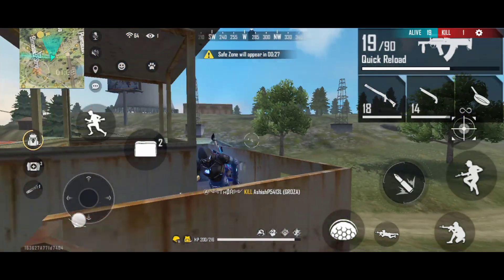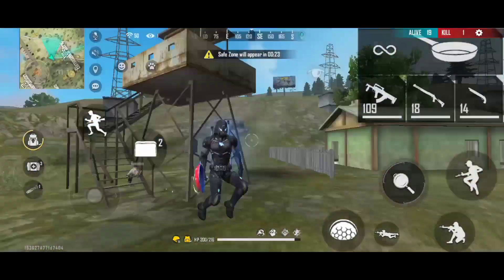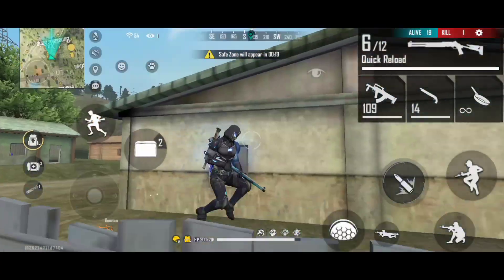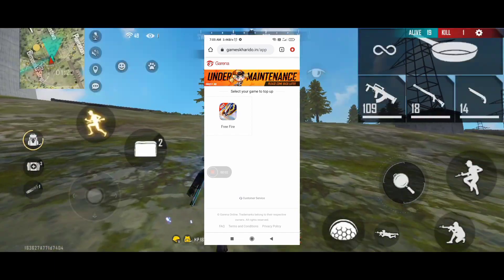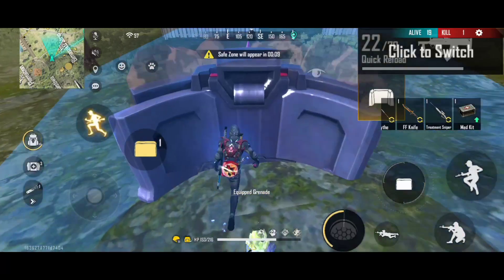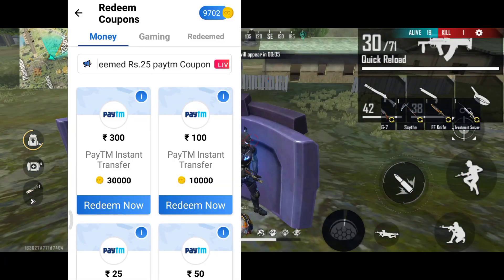If you want to check the route trap, this is how you will pay free five coins. If you don't pay money for all the coins, you can buy them from the admins. If you stay here for the free five number, you will pay for all the coins.